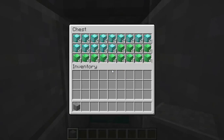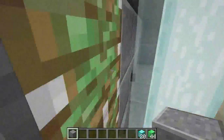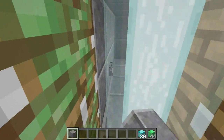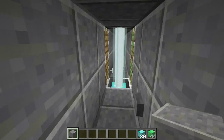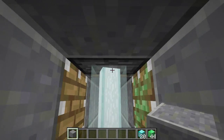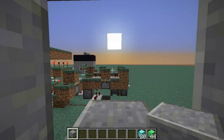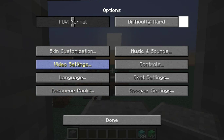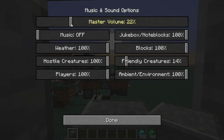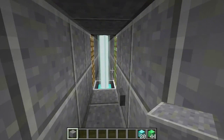Anyway, our loot is diamond blocks and emerald blocks and all the things! So being a tutorial, I want to show you how to do this. Note: this only works in 1.9 — it works in the 1.9 snapshots. I was actually watching a video on the snapshots and all the new features, and that gave me this idea.